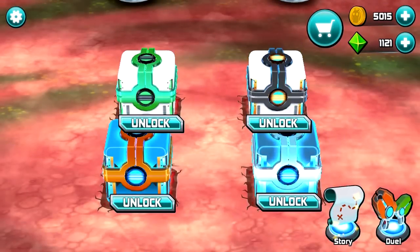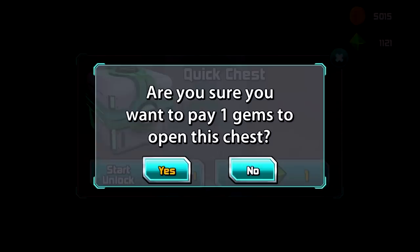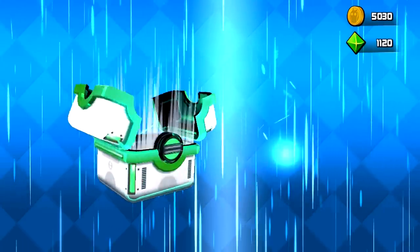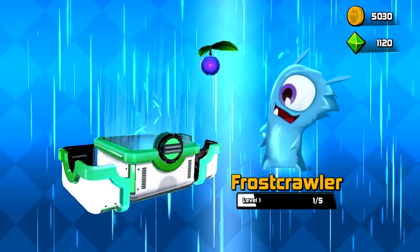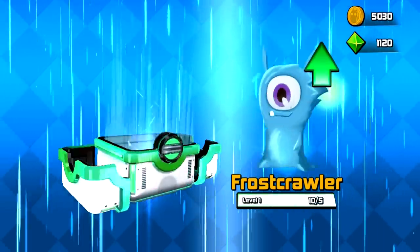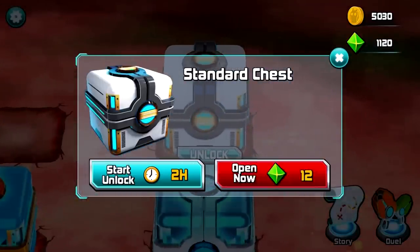Here we go, we're gonna open up a bunch of different chests. This one's the first chest we have — it's the quick chest, so we're opening it up here with gems. We got some coins, some food for Frostcrawler. And that's it, now we're gonna open up the standard chest.